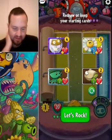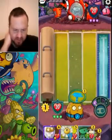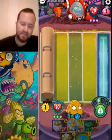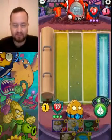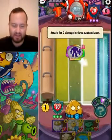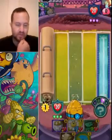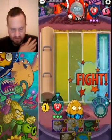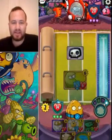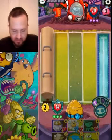This is okay — we do have our Aquatic Shroom. Z-Mech can't play anything in the water lane, doesn't have any aquatic minions per se. The only thing he does have is the Swabbie that can launch an aquatic Swabbie into the water lane. That's the only thing he has, so this mushroom should actually do pretty well. He just did six damage to us — that's alright.